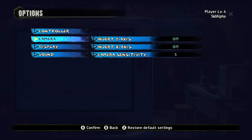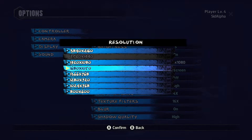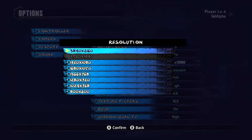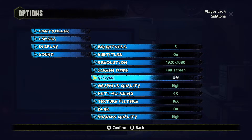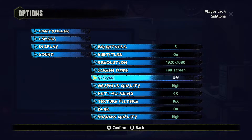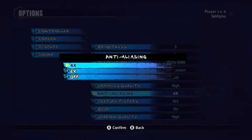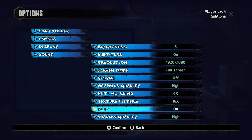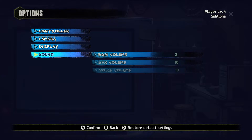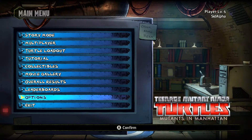We also have camera settings — invert Y and X, camera sensitivity. Display settings include brightness, subtitles, resolution supporting up to 4K, screen mode, V-sync on or off. Oddly, the game runs at 30 FPS so V-sync does nothing. Graphics quality options are high, medium, low, or custom; anti-aliasing at two or four only; texture filters; blur on or off; and shadow quality. Sound options cover music volume, sound effects, voice chat, and mute when inactive — an altogether unimpressive options menu.